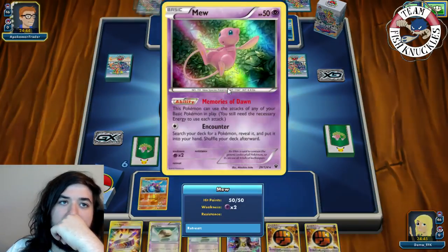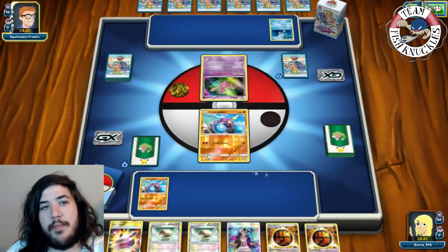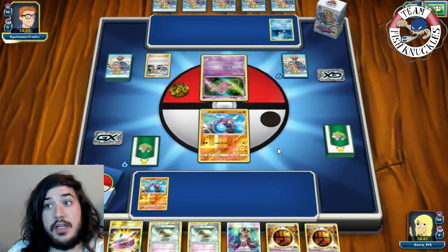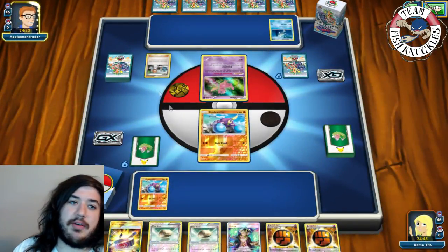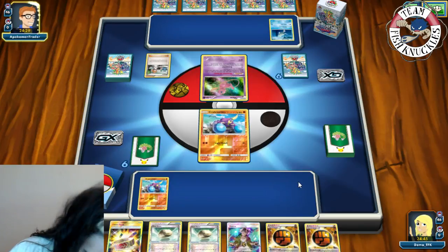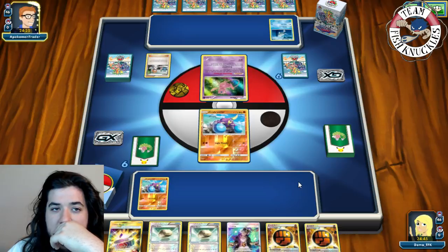If it's Buzzwole, this is actually going to be a very hard matchup because we're weak to Psychic. But they are going to play a bunch of item cards, so it'll be interesting. We also can get a Garbodor in play to help us out against that as well.